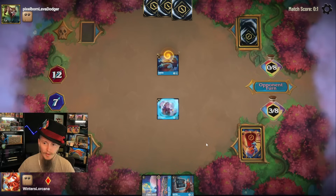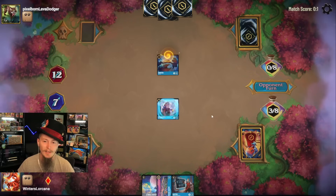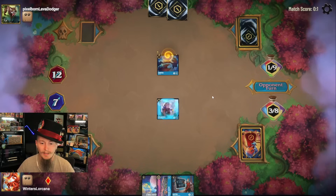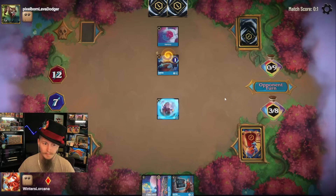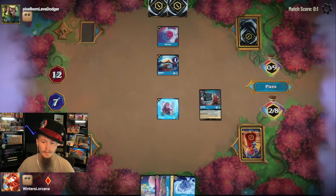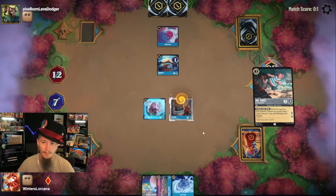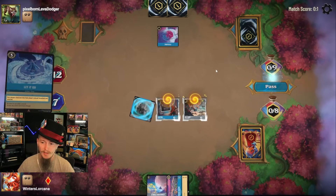They've been sitting at eight ink — they haven't cared to get to nine, which makes sense if they're not expecting to play Dragons. They did ink two of them after all. Inking an item to get an item down. There are a couple pieces of removal in my deck — there's one right there. I think I'm going to go for the Mr. Smee just to have more bodies. Little sketchy because Be Prepared exists in our opponent's deck — the power of playing against an actual control deck.